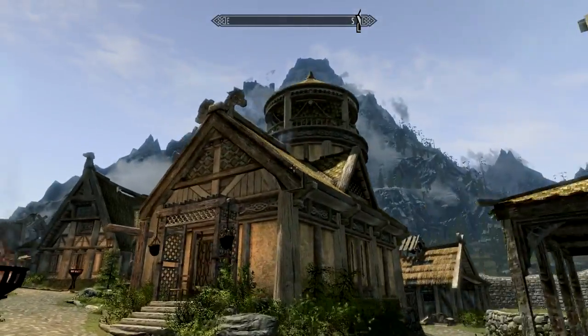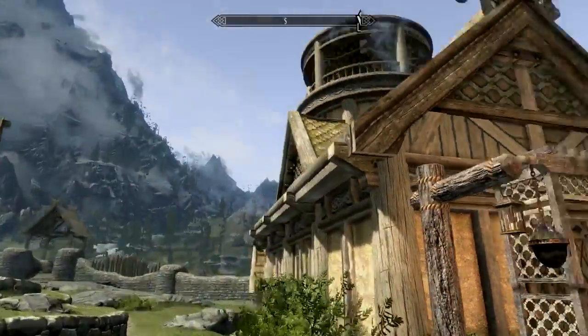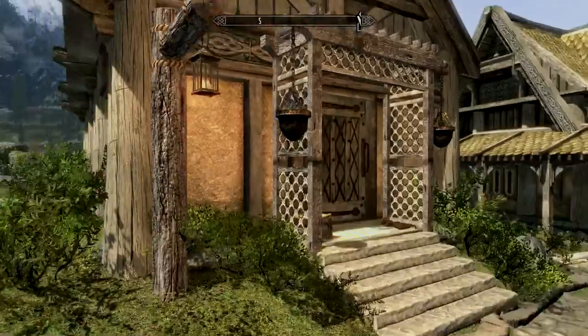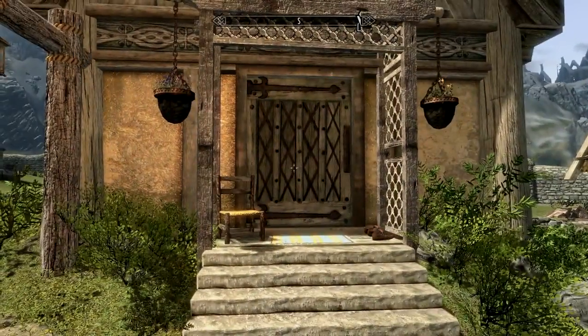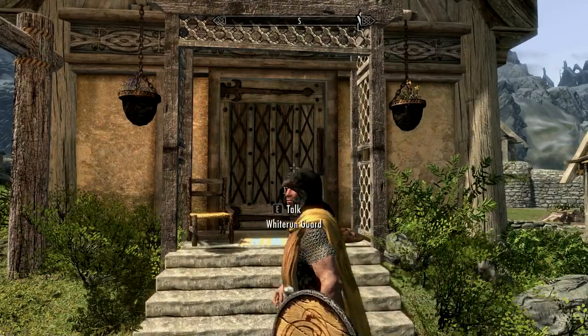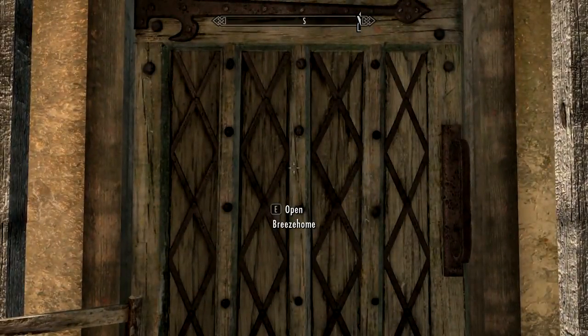So it adds this huge thing on top, a nice little porch thingy here and some other bits and bobs. But the main feature is the large addition on top. Upon downloading this mod and installing it, we're going to have a look inside. It is made by Chesry. So we're going to go inside and have a look at the new Breezehome. In we go.